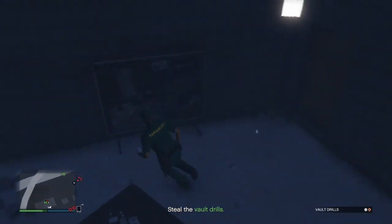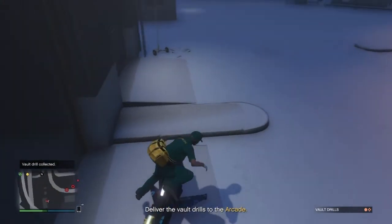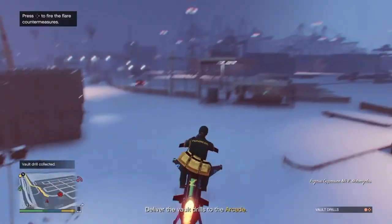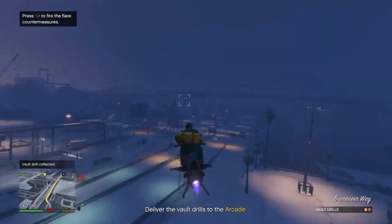This is the second duffel bag I'm collecting — I already collected the first one. Now I have to do the same steps: go to the arcade, jump from the Oppressor, and land on top of the yellow circle.